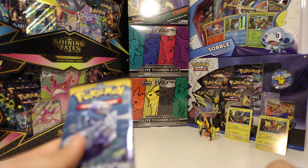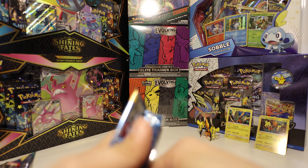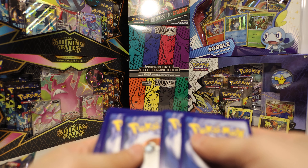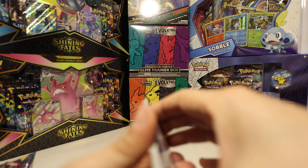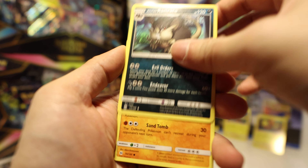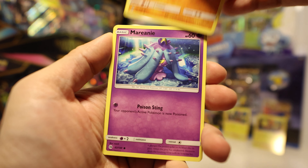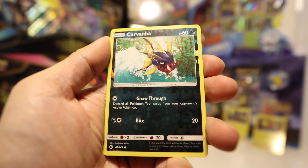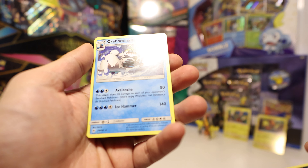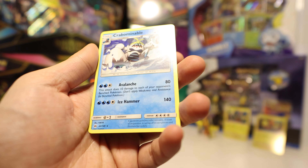Base Sun and Moon — let's get the disappointment out of the way first. Opening Base Sun and Moon is a sad experience, but maybe we'll get something fun. Electric Energy, Howl, Wishiwashi, Raticate, Sandygast, Eevee — cute — Crabrawler, Alolan Diglett, Carvanha Reverse. We can evolve that Sharpedo I guess. And we got a Crabominable — that is our rare.